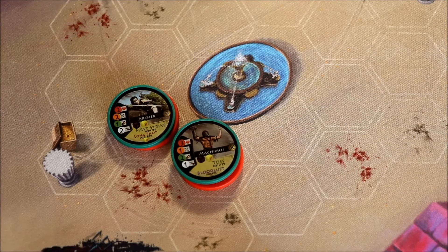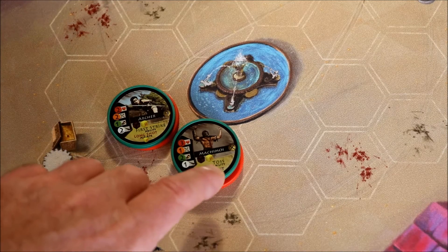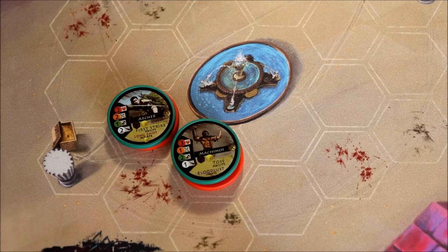Hi everyone, it's Paul here again from the Bloodied Hex. Today I'll be explaining another ability for the board game Hopler Marcus. The ability I'll be explaining today is Toss. Toss reads: unit may move adjacent unit one hex left or right, remaining adjacent. Usable during move phase.